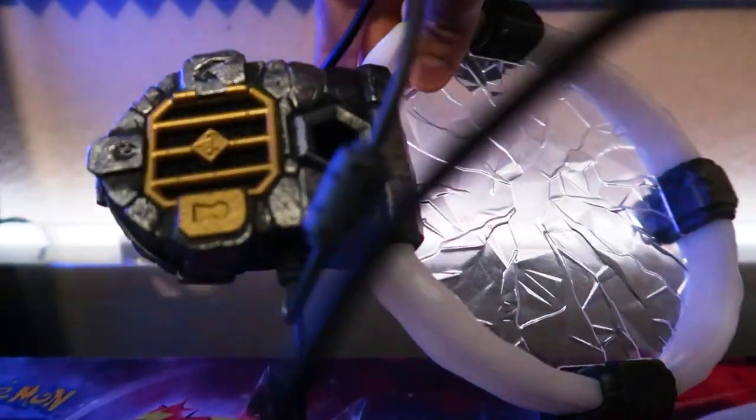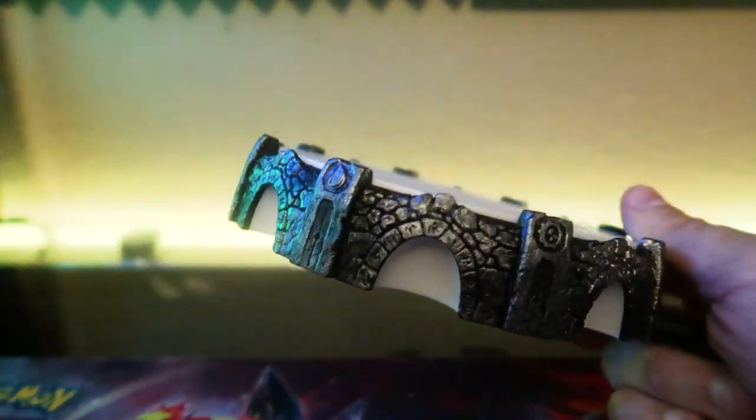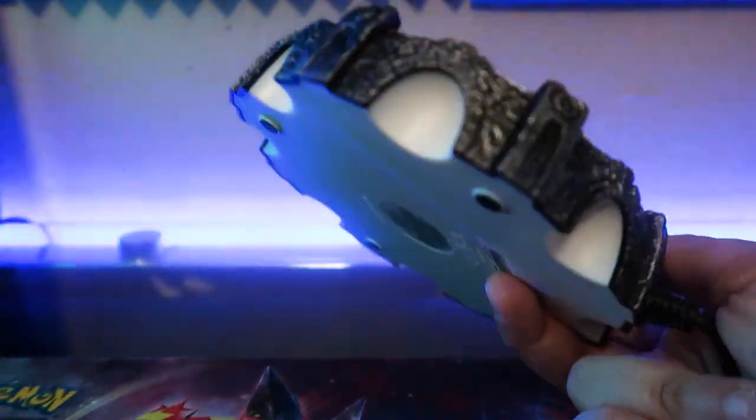Let's get the portals out of the way — I only got two portals from this lot. We got one Trap Team portal, looks like it's the standard Wii/Wii U/PS3/PS4 one, and then this is the Swap Force portal, which I think is the same one that came with Imaginators.